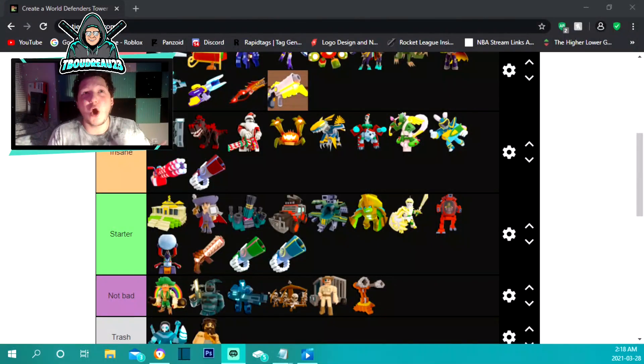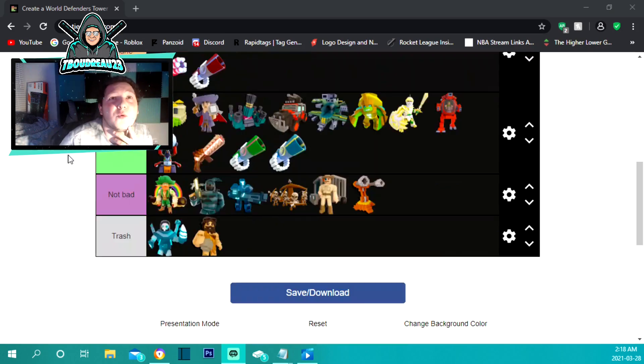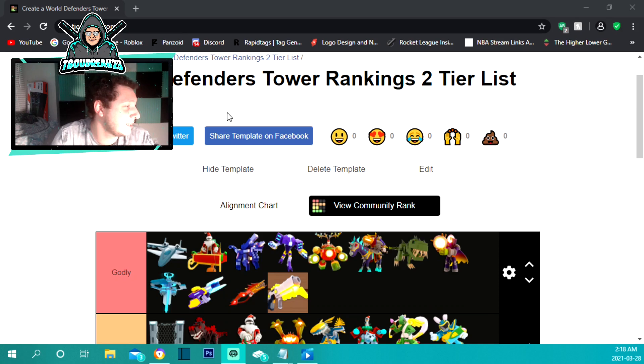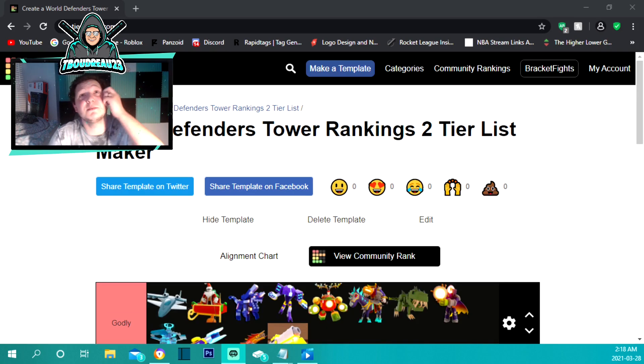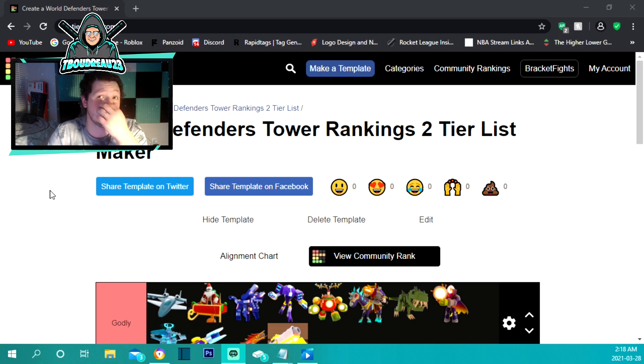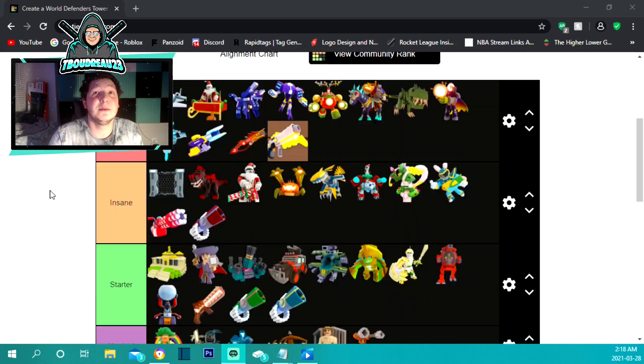I already placed everything around and I'm going to show you guys really quickly. I did custom make this — it's my own World Defenders tower ranking list. If you want to make your own, go into tier maker and send me a screenshot on Twitter with your thoughts, and I'll check it out, leave a like, and maybe we'll cover it in a video.